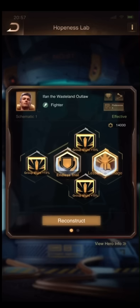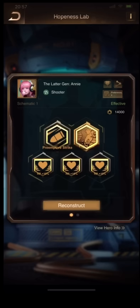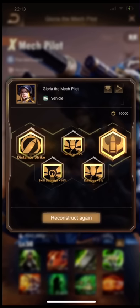The Hopeness Lab Reconstruction, Wasteland 3, Group Mind, Endless Trial, Last Need Damage, Later Gen 3, HP Points, Print Strike, and Python. Gloria Distance Strike, Tactical Conversion Versus — and you can select between 3 damage, 3 skill damage, 3 buffs, or 3 might, which is also useful.